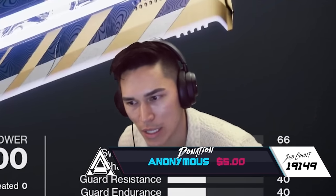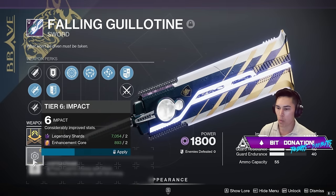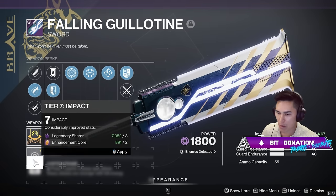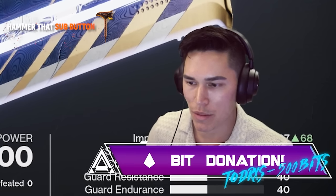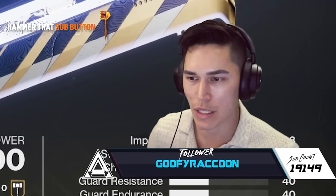I want to do some testing for Fallen Guillotine. This is the roll we ended up getting — it is a Frenzy and Surrounded roll. We will be taking bets on whether this weapon will out-damage Bequest, Lament, and pretty much all the best swords in the game.